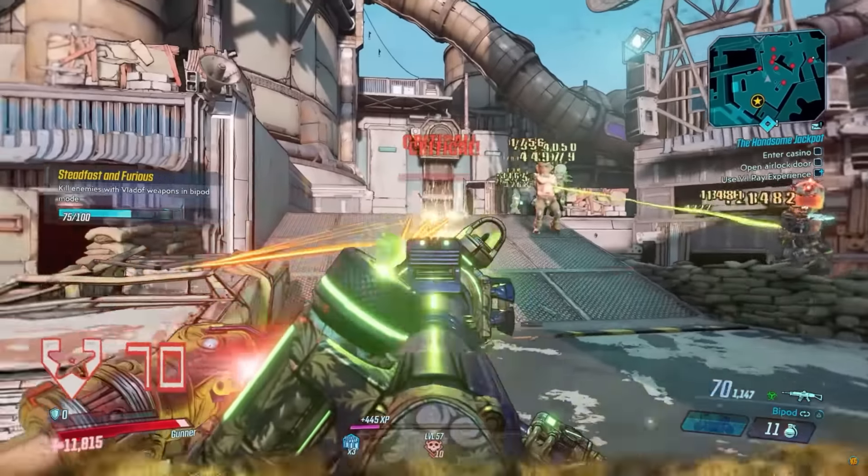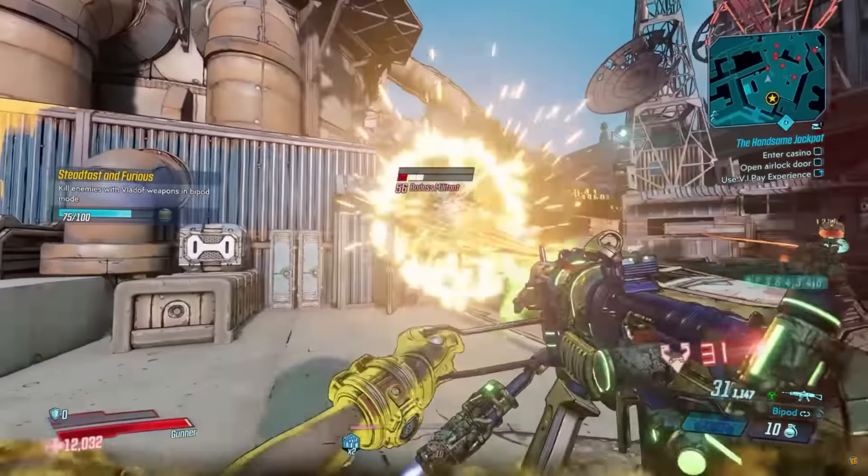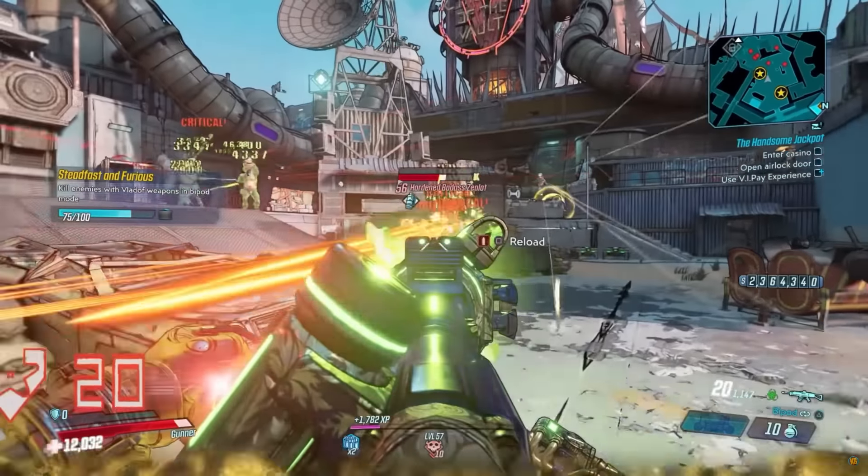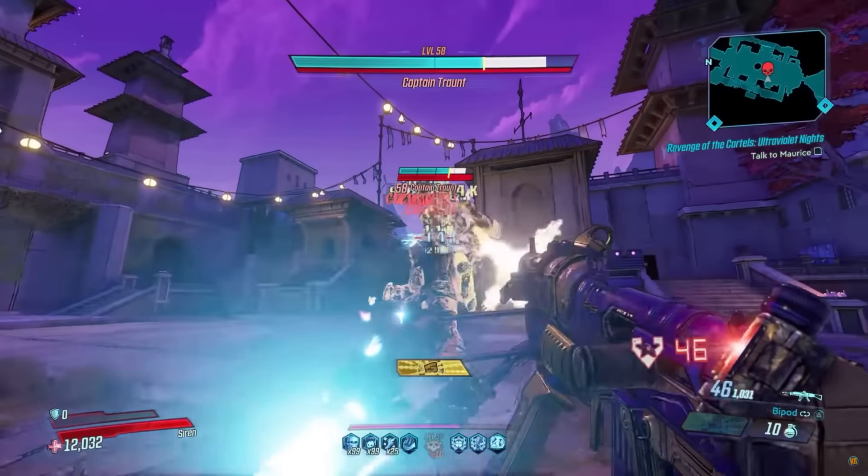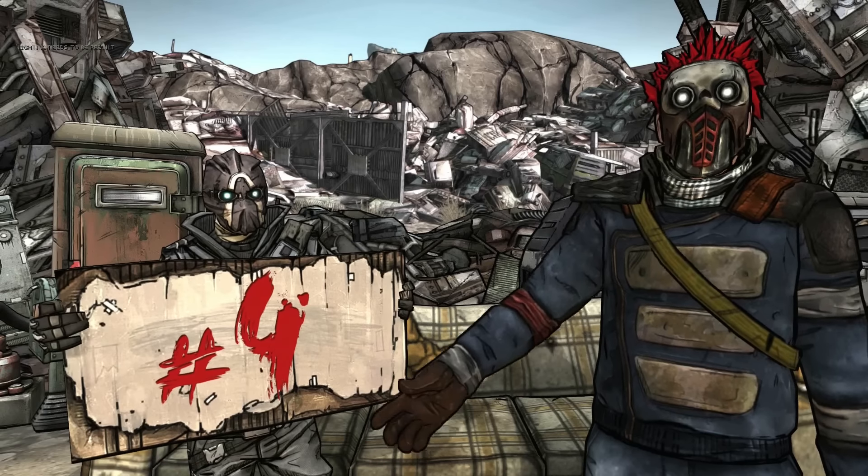You can get the Monarch at a 16.5% drop chance from Killavolt on Mayhem 6 or above, or from the Sera of Supremacy on True Trials at a 50% drop chance.